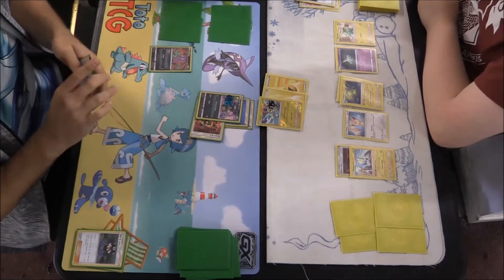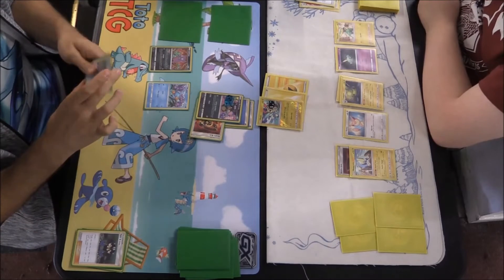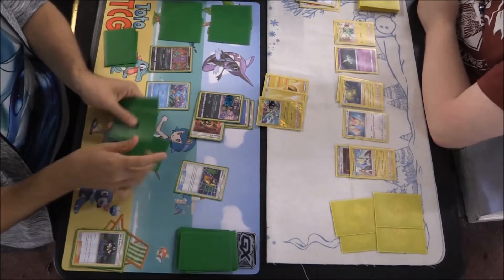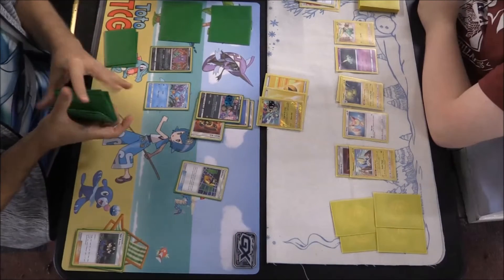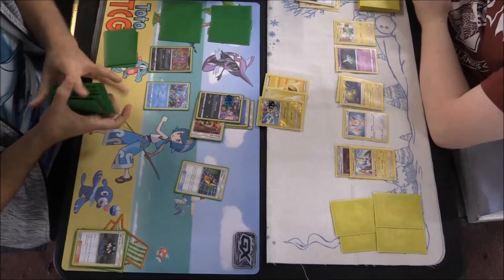I can see the Banette there but we can't play it down — there's a Mudkip coming down though, and we do have the Banette in hand, so we need to find the Shuppet. A Poké Nav is coming out, which allows us to look at our top three cards, and if we find an Energy or a Pokémon we can put it into our hand. But we didn't find any so we just shuffle.